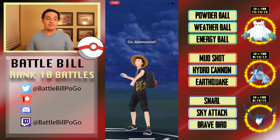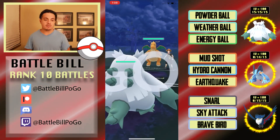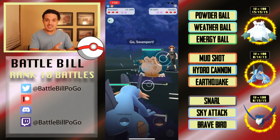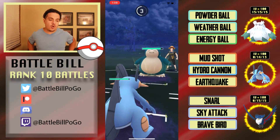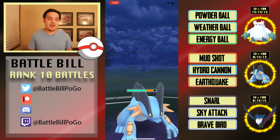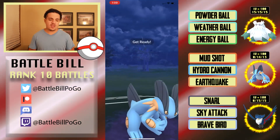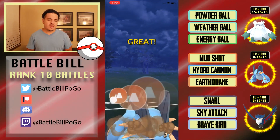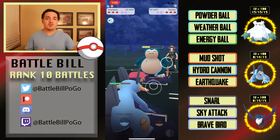Getting into the fourth match, Abomasnow on a Dragonite lead — Powder Snows do double super effective damage. They swap to Snorlax, so I swap in Swampert. They go for a Body Slam immediately and I'm not going to shield it — if I use my shield now they could try Superpower later. I go for Earthquake here and luckily it doesn't get shielded, putting Snorlax in a nice HP range where one more Hydro Cannon will take it out.